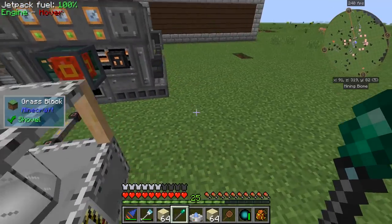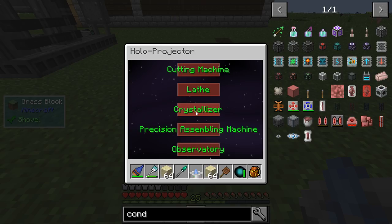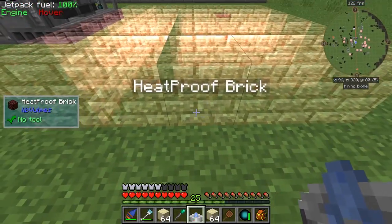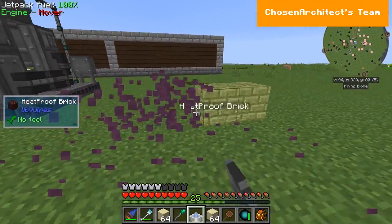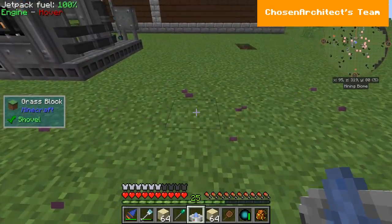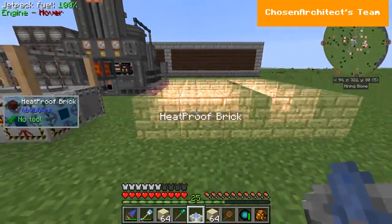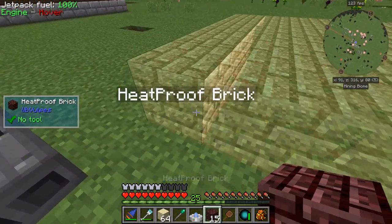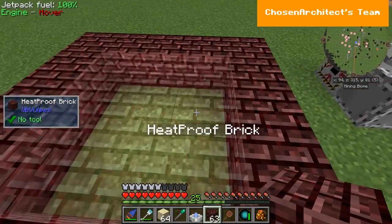I'm going to build it next to this machine right here. All of the outer shell is heatproof bricks. We'll just start by placing them. I'm sure once I get the hang of building this it'll be easy from that point on. Then we go up a tier — this level requires output hatches or brick. I'm going to put an input hatch here and an output hatch here; the rest is brick.